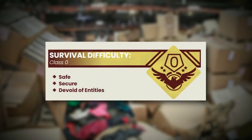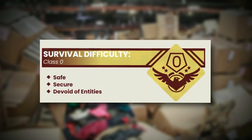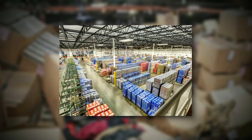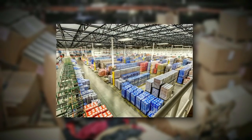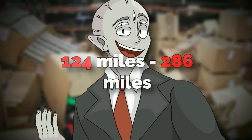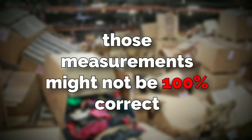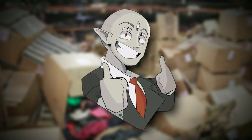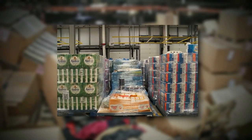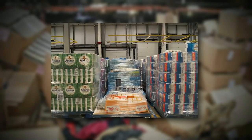Backrooms Level 20 is classified as a Class 0 difficulty and is overall a pretty safe level. The level itself looks like a massive warehouse that's specifically around 200 to 300 kilometers, or 124 miles to 286 miles in size. Those measurements might not be 100% correct, but that's all that's been discovered so far. This warehouse also has rooms inside of it, and not just a huge open space, but these rooms are typically around 30 meters or around 100 feet in length.